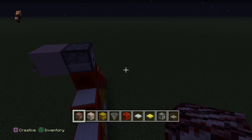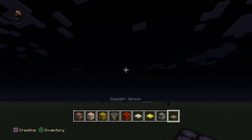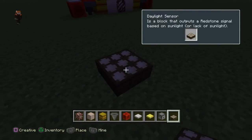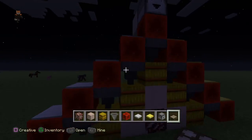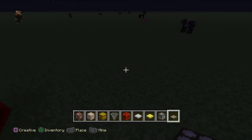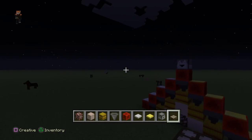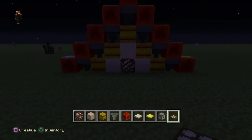Moving on to the last thing — the Daylight Sensor. It's a block that outputs a redstone signal based on sunlight, or lack of sunlight. If there's no sunlight it blocks out the redstone power. I find that pretty cool because I'd rather use redstone at night, and it's really useful if you're making a building creation that you don't want on all the time.